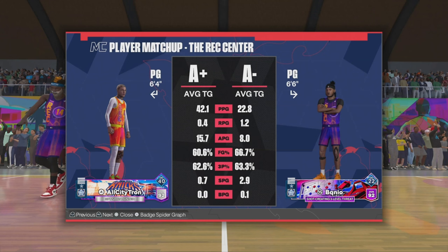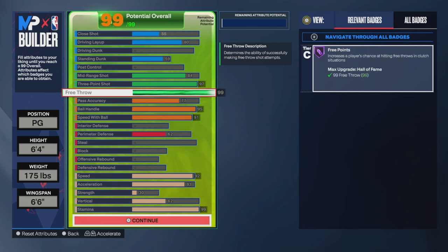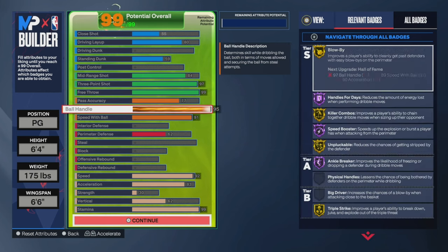92 overall fresh out the box — 42 points a game, 16 assists a game, and shooting 63 percent from three. This ain't a catfish build y'all, this build goes crazy. 99 free throw for all my people that like to play rec and pro-am.